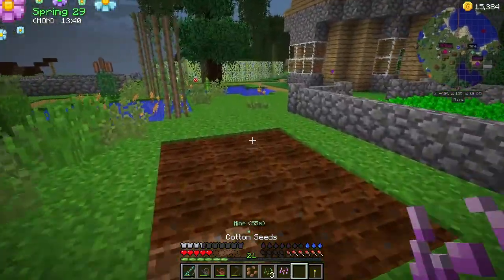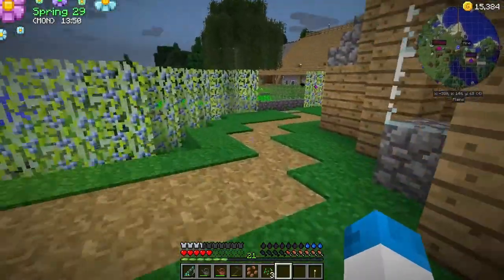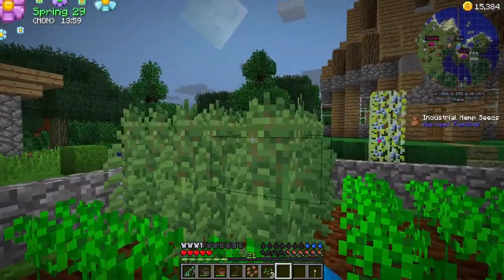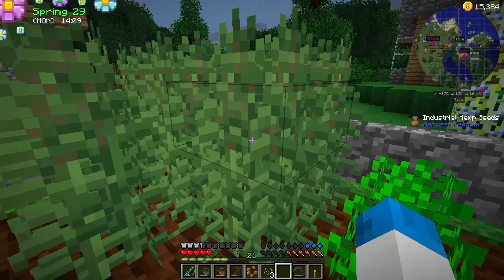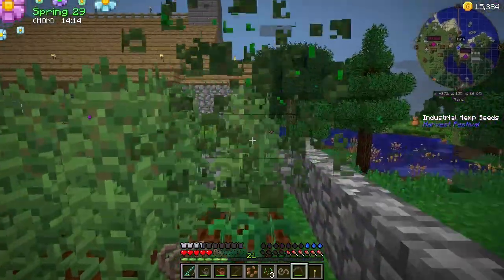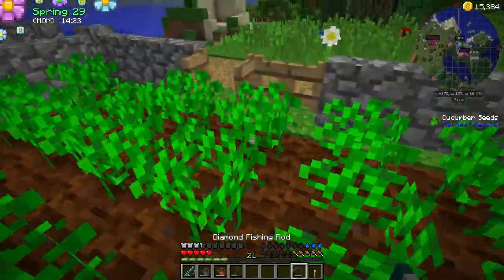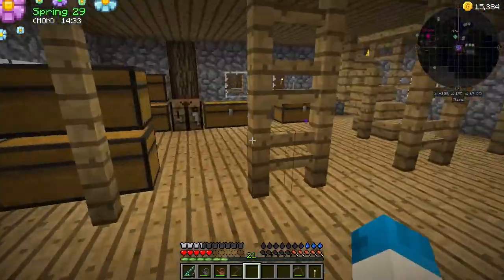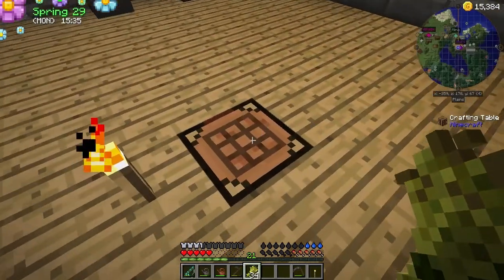We can use those seeds — cotton from Natura. We can indeed use that. Now the industrial hemp should be finished. I can just whack the top and it replants itself. We're starting to get some industrial hemp as well. Now we've got a decent watering can and can water the ground just a little bit easier. There's really nothing around. I know that wheat is worth $100 each, so you can get $3,400 for that. It's $15,000 at the minute, but I'm going to change it.